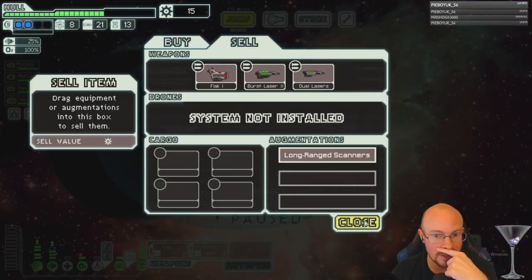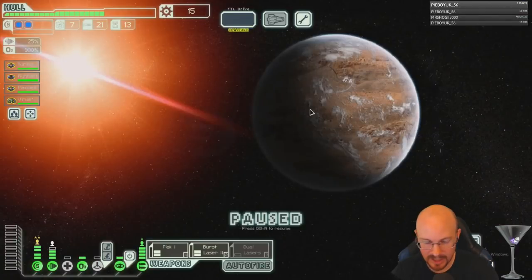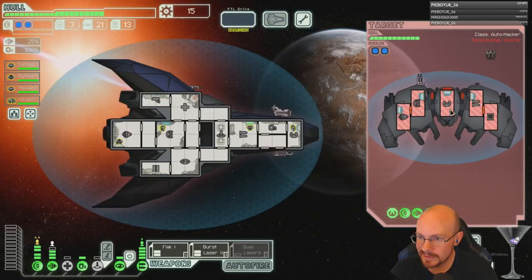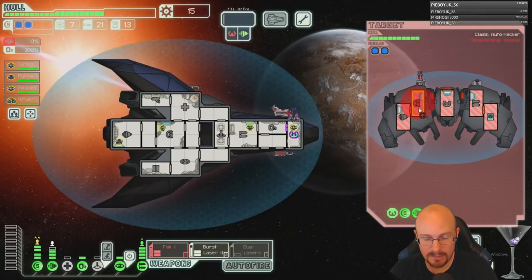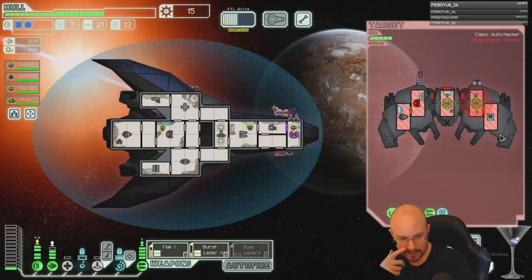Our weapon choices have been amazing this run — it's like all the weapons I wanted on my NGA runs, I am now getting on my Stealth A run. Lasers are much easier to micro. And that's the reason I chose dual lasers over the mini beam.